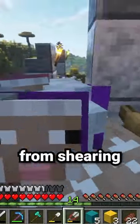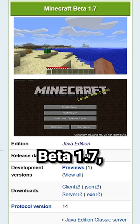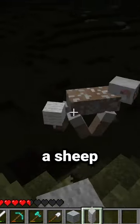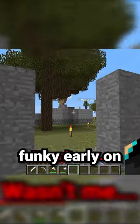In modern Minecraft, you get wool from shearing a sheep. But in old Minecraft, this wasn't always the case. Up until beta 1.7, which is when shears were added, the way you'd get wool was by making Peter very, very angry by punching a sheep. But as with everything in old Minecraft, even this was a little bit funky early on.